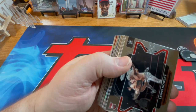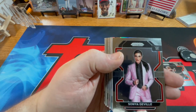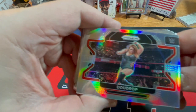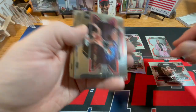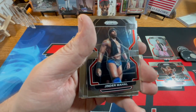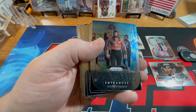First one on top here is a rookie of Lewis Howley. Ultimate Warrior. Sonya Deville — nice pink suit. Dewdrop, okay. Chad Cable. Lacey Evans. Prism Roman Reigns.